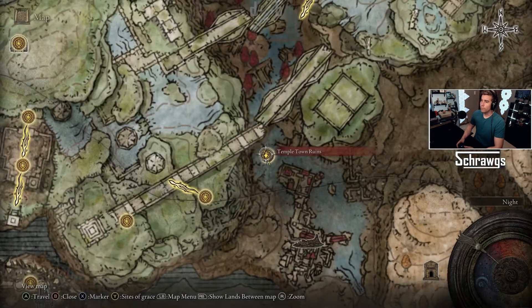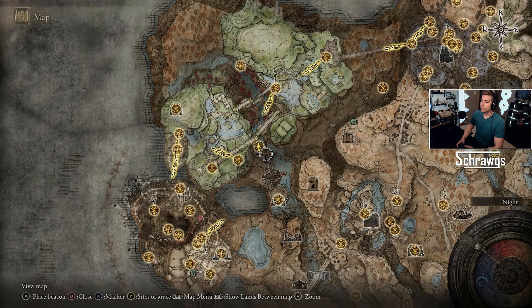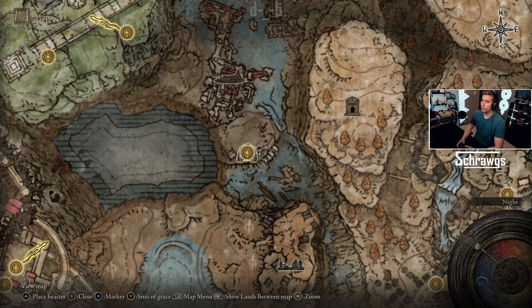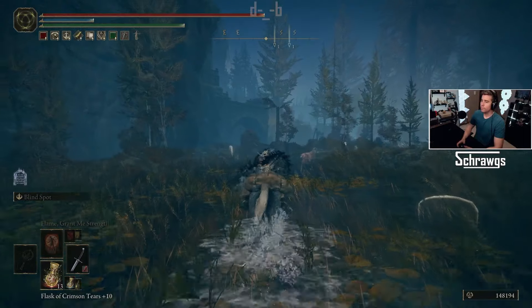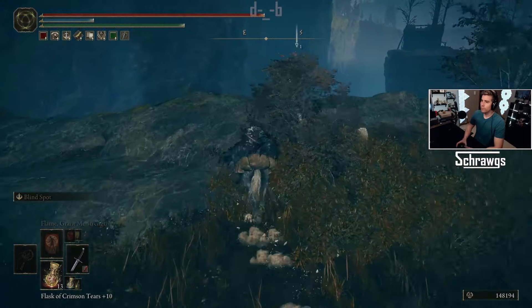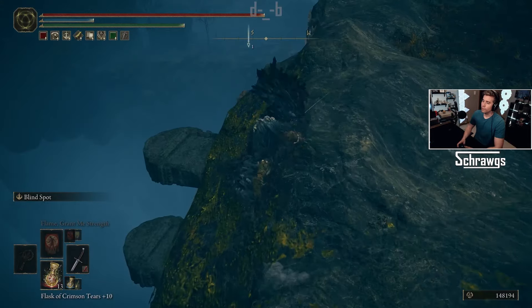Another quick option: if you have the Templetown Ruined site of grace, it's basically just a straight run to this cliffside. And then if you can see these on the map, those are platforms that will take you down to that same area. So from this site of grace, if you just basically head straight in that direction and then once you get to the cliffside, if you look down here, there they are — here are the platforms.